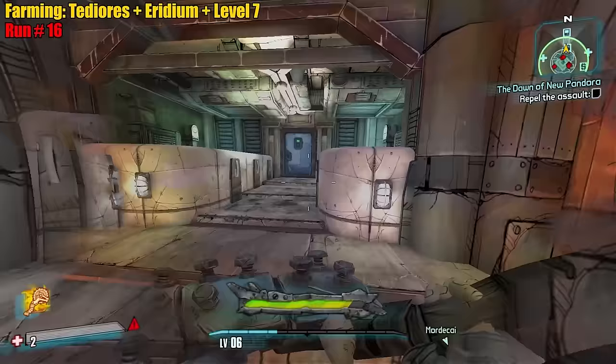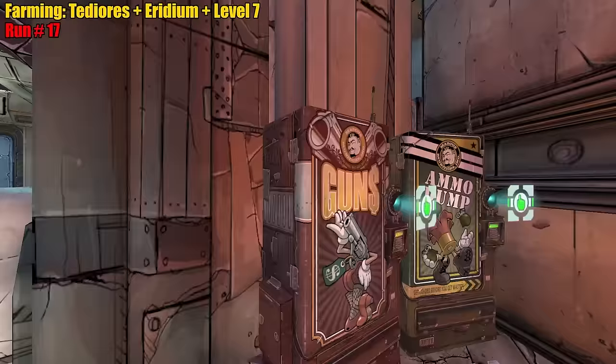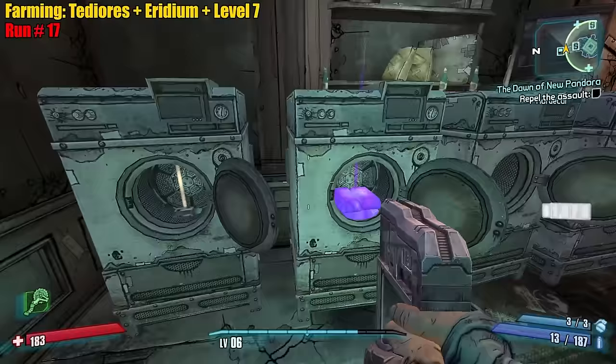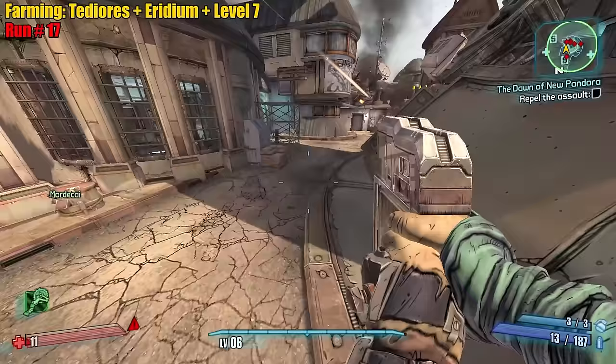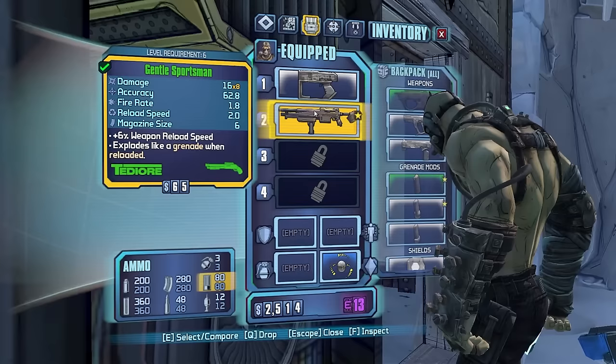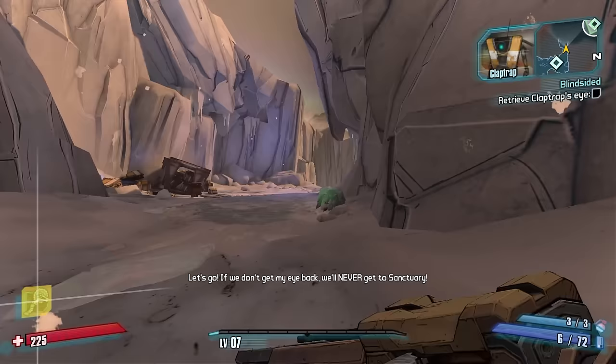Only eight iridium so far - we should hopefully get more. Tediore grip, there we go. But yeah, we gotta get level seven, then we're out of here. Four chunk! Level up! Alright, we're done. So I think I'm gonna do the shotgun and the pistol for the moment. I should not be chucking - yeah, that was a waste of ammo. There we go, we'll just shoot it as a gun. Zero fuse Tediore.